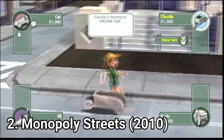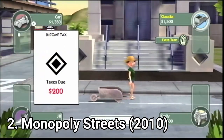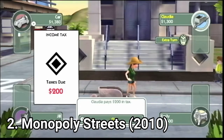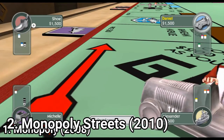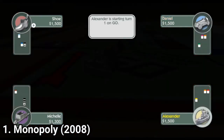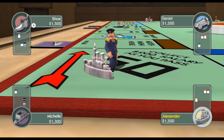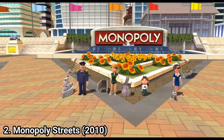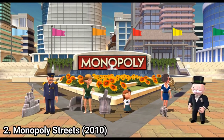In Monopoly Streets you can play with the behind-the-character camera mode, and you can also play classic Monopoly just like you saw in the first game.